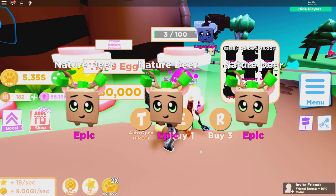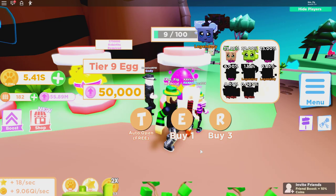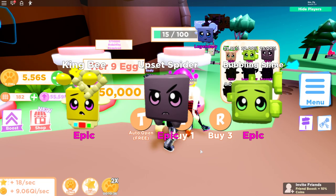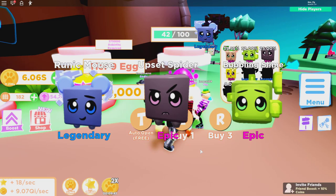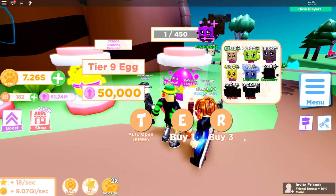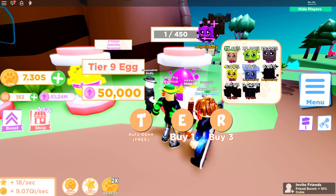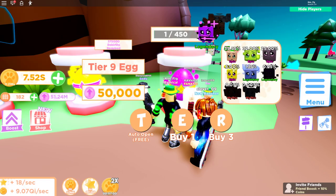I got some Nature Deers, a Bubbling Slime — looks cool — then a King B, an Upset Spider, and another Bubbling Slime. I got my first legendary, a Runic Mouse! After opening 100 of these eggs, I got five out of the eight pets — I didn't get the other legendary or any of the mythics. That next legendary looks awesome though, I can't wait to grab it.